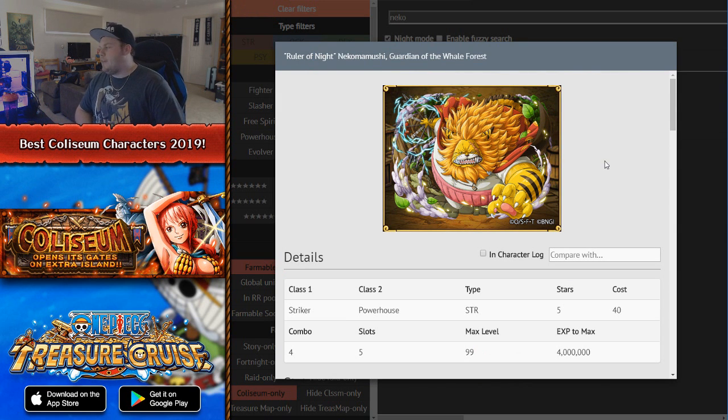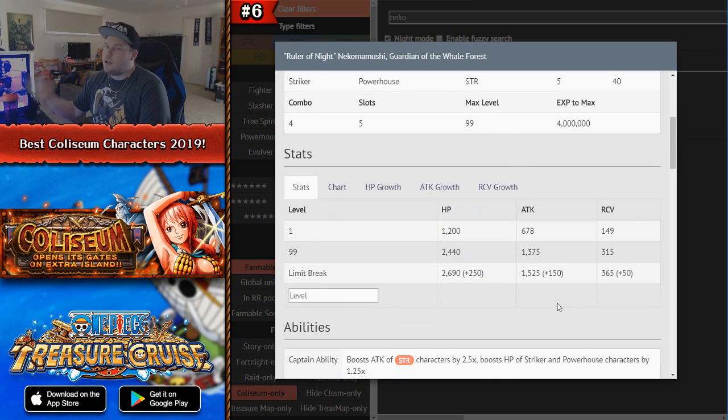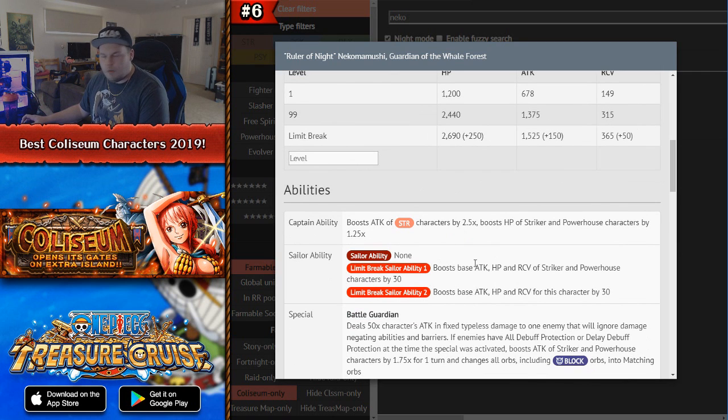Number 6 is Coliseum Nekomamushi (Cat Viper). When he came out he was probably the best coliseum unit in the game, but since Striker and Powerhouse teams have drifted down in the meta I wouldn't say he's the absolute best to farm. However, if you have really good Powerhouse or Striker teams I would highly suggest farming him. He is a STR Striker Powerhouse character with pretty good stats when limit broken, though his captain effect of 2.5x STR attack and 1.25x HP for Strikers and Powerhouses is not great.